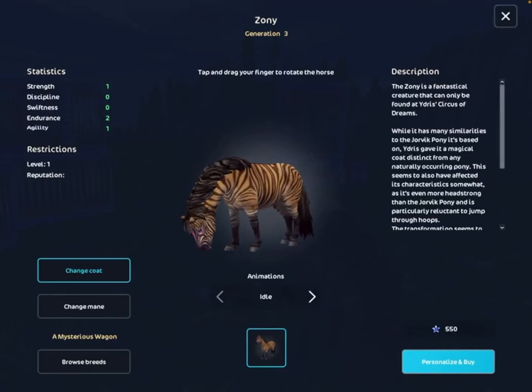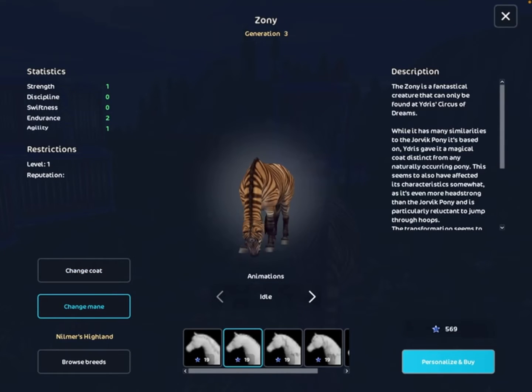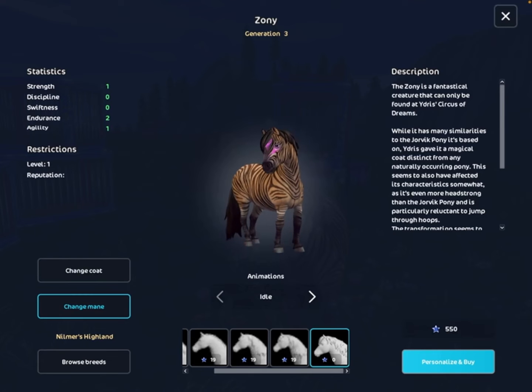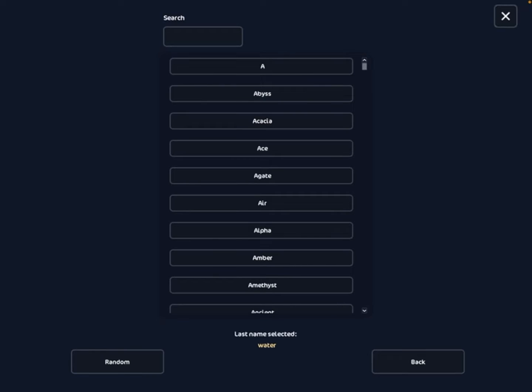The Zony's right here at the Circus. I'll choose the bridge so you can see the pattern fully — that's what the pattern looks like. I'm just gonna have the default one, and now I'm gonna change the name.